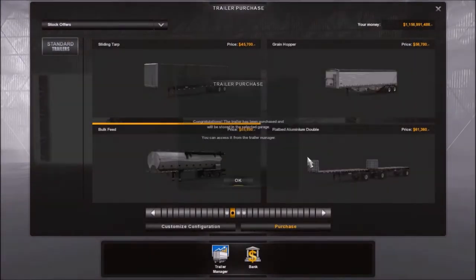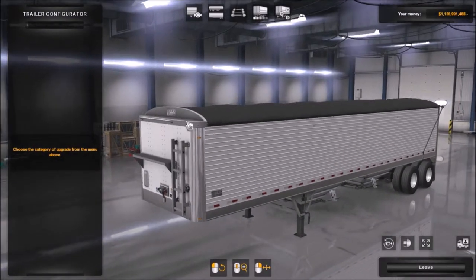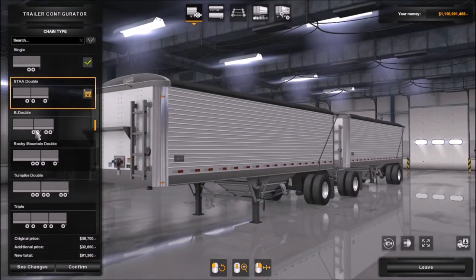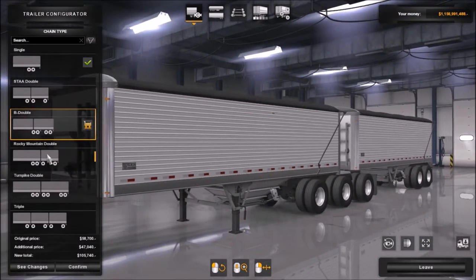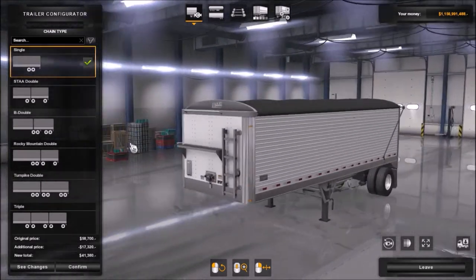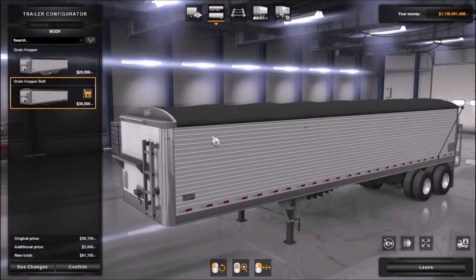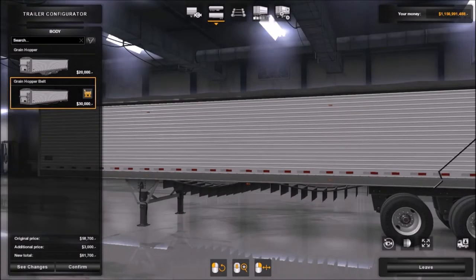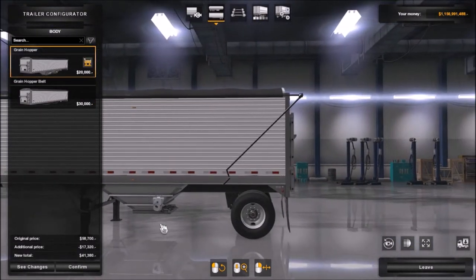And then we also have the Grainhopper — let's go look at that one. Now this one... yes, look at all the chain types. There's a proper B-double type? This is exciting. I'm going to go with a regular single though. It's not really a hopper if it's belt-driven, though, is it? Because the whole thing with the hopper is it's a hopper.